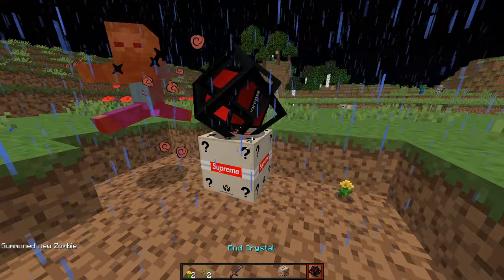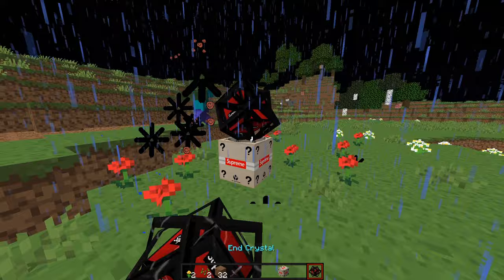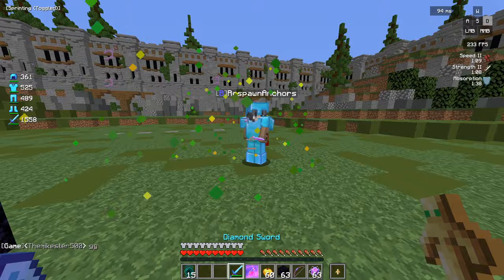The easiest way to practice your first hit crystals is in singleplayer on mobs. Using the command in the description, you can spawn in a zombie with resistance. Once you can hit crystal mobs that aren't moving, try dueling real players on either PvP Legacy or Vanilla Event Network. Both IPs will be in the description. Now we're going to talk about the more advanced crystal techniques.